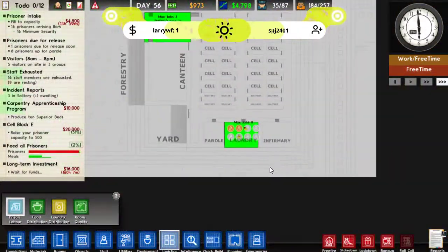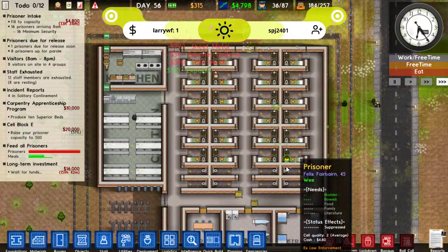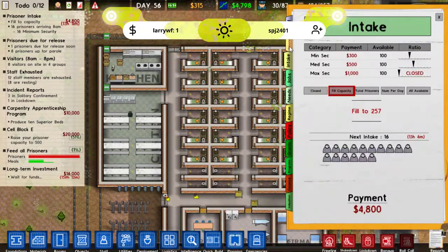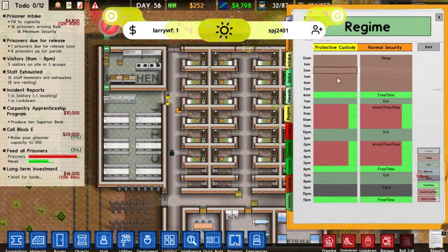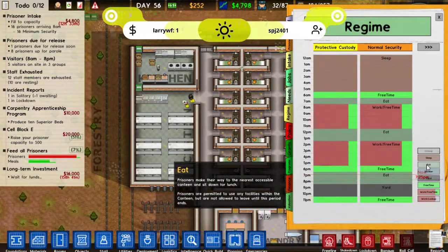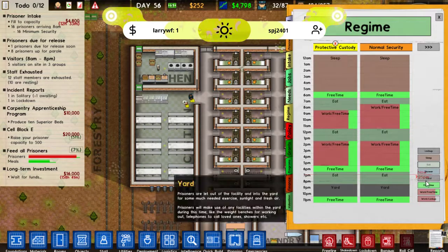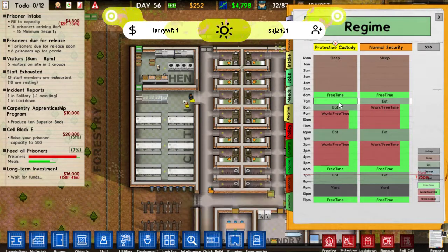Because it'd be nice if we could tidy up this area too. This is one of the issues sometimes with these staff rooms - they do just end up collecting trays. So down here, have I put the jobs in here? So they can at least wash their own clothes and anything else they feel like. I might change their regime so it's something a little bit different to normal security.